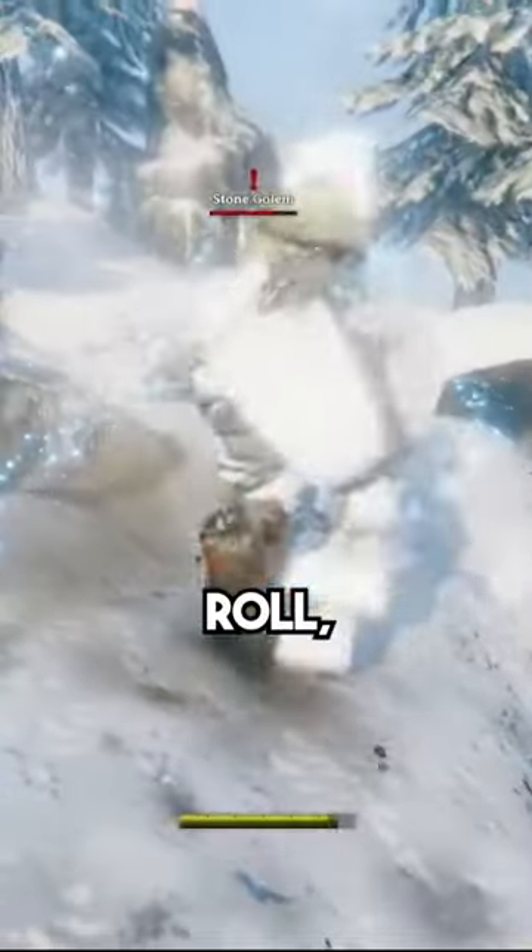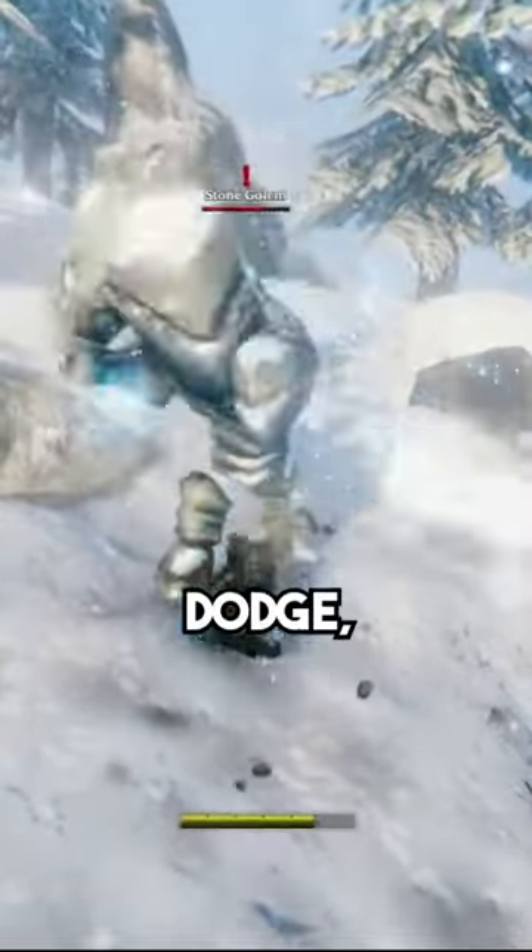So that's the strategy: just wait until he attacks, dodge roll, then hit him with the pickaxe. Dodge roll...